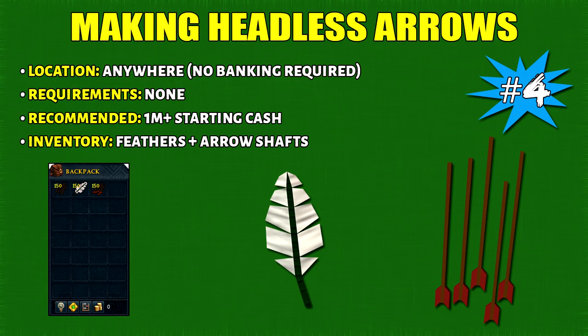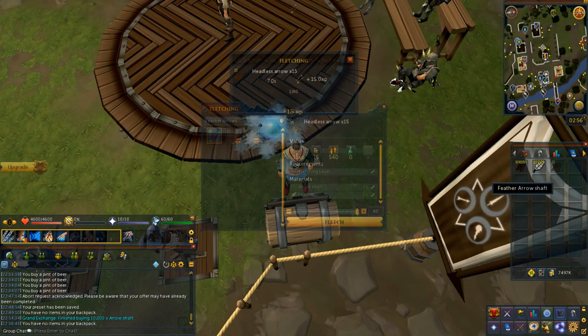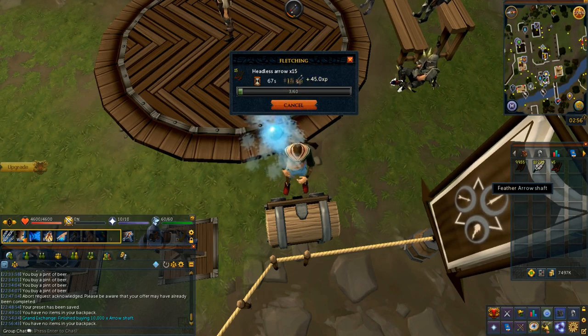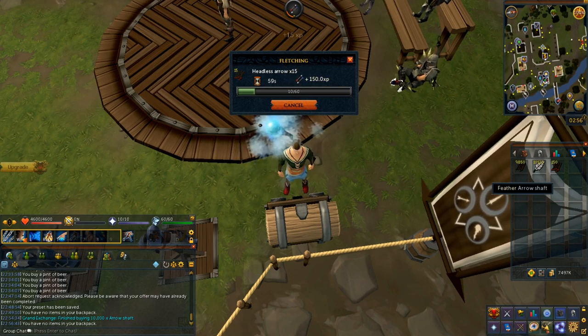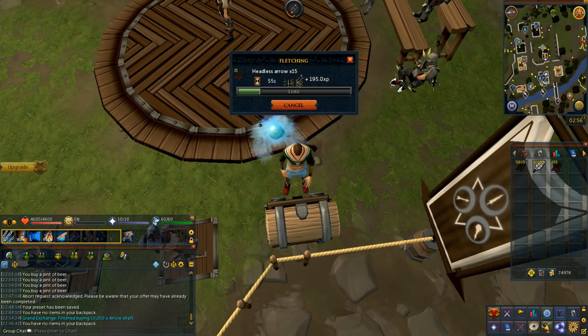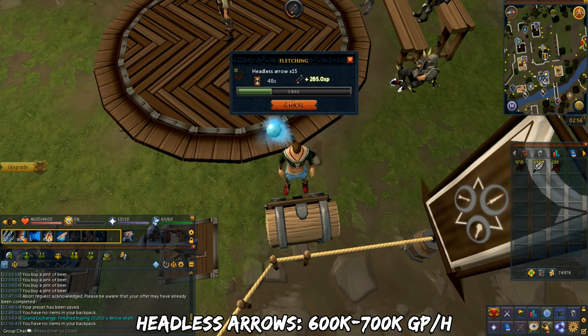Number 4 is feathering arrow shafts. You can do this anywhere and there are no requirements, although I suggest at least 1 mil starting cash. Click the arrow shaft to add feathers — you can fletch 60 at once nowadays, making the process more AFK. They are in very high demand for fletching training. Feathers and arrow shafts have a 10k and 20k buy limit respectively, so there's a time constraint. You should fletch up to 45k headless arrows per hour, equating to 600k to 700k GP per hour.